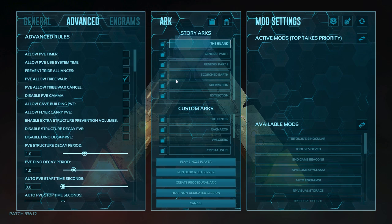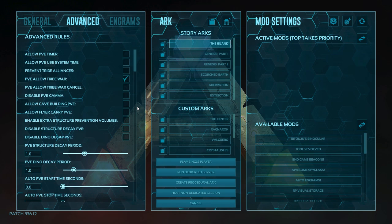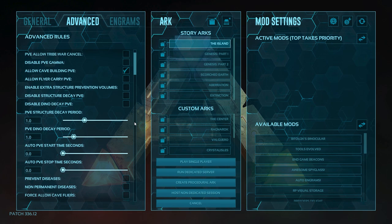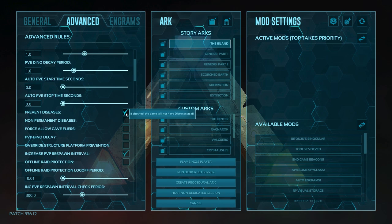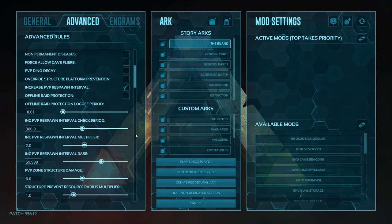Moving on into the advanced menu and some of the more important settings we're going to need to change here. First off I do like to put allow cave building on — not that I do much building in caves, but it is a solo run and I like to be able to put a crate down, or if you like to do some fishing you need to put a chair down in the caves. I put prevent diseases on. This doesn't stop the onyx spreading rabies but it does switch off some of the annoying mechanics that I find. Again that one's a personal preference.